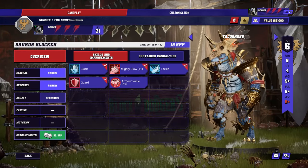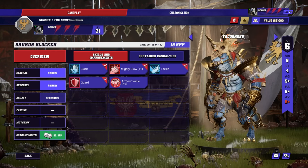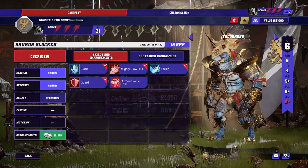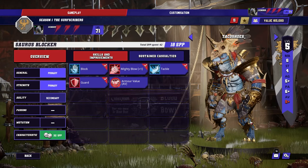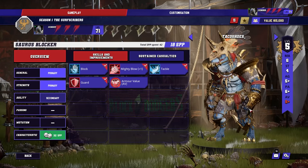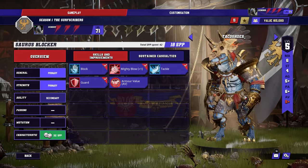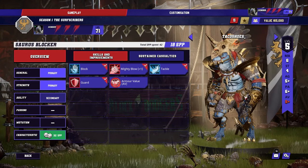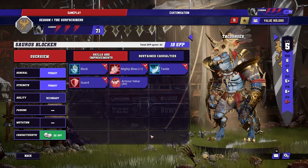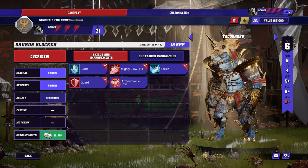Going over to our Saurus, Tarku Shoes here has from the start been our main Blitzer, one of the first Saurus to get a second skill. I made sure to give all of them Block first, then Mighty Blow. At that point, because I didn't have a good way of dealing with or hurting Dark Elves or Skinks in the mirror match, I decided to lean into the Blitz and get Tackle. Once we had all of this, late in the run I decided to get Guard as well just to make sure all of my Saurus had Guard — it just made sense, I couldn't really think of anything else I wanted more.